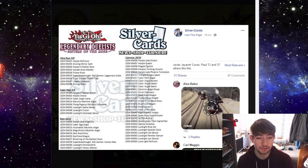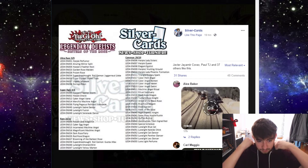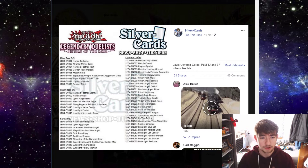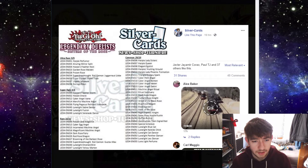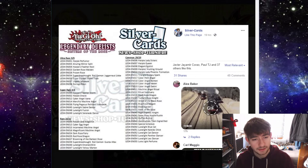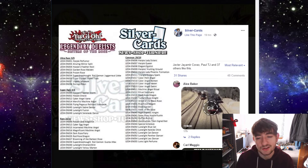Let's go over that real quick. As far as the ultra rares go, let's jump right into the ultra rares and go back to the commons from there. I'm not really going to talk about what the cards do a whole lot since I already have videos going over all these cards when they got announced. Ultra rares: Harpy Perfumer, Alluring Mirror Split, Harpy's Feather Rest, Garden Rose Maiden, Frozen Rose, Super Dreadnought Rail Cannon Juggernaut Liebe, Super Express Bullet Train, Urgent Schedule, and Barrage Blast.